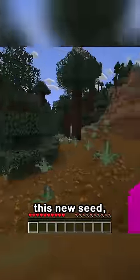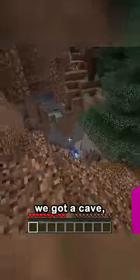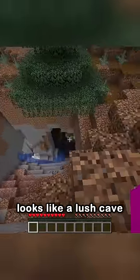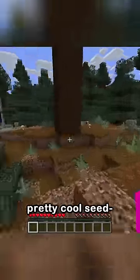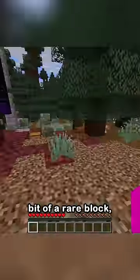Just loaded into this new seed. Pretty cool. We're in a mega taiga. Oh, and it looks like there's a ruined portal over here. We got a cave that goes down there — looks like a lush cave actually. Pretty cool seed. Got some mushrooms, some ferns, mossy cobble we could get early, bit of a rare block.